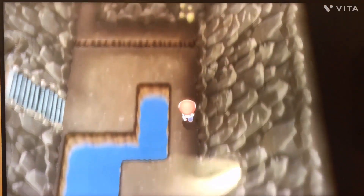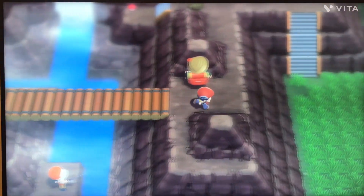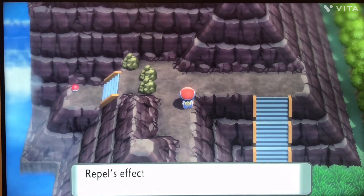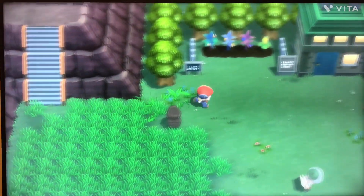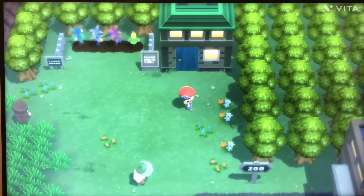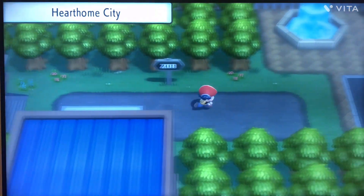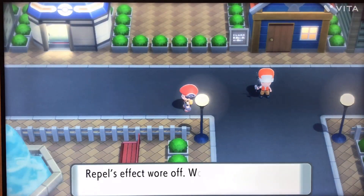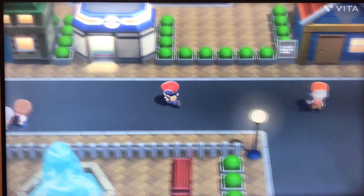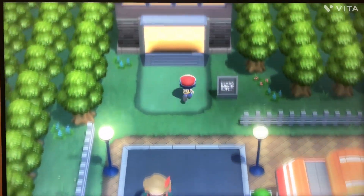Amity Square is huge, and the benefits it'll give us — it allows you to have your Pokemon follow you, and it builds friendship a lot faster. We need that for our evolving purposes.